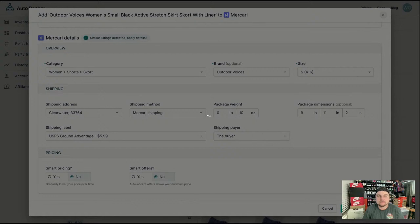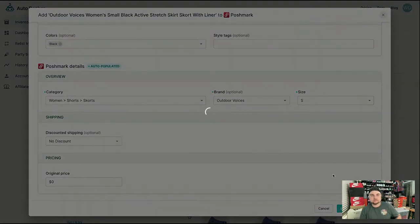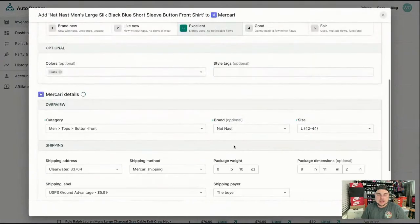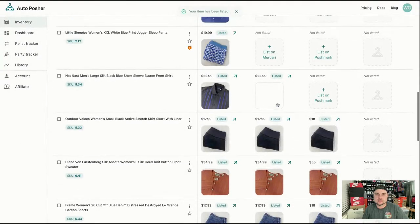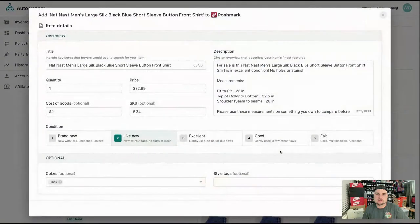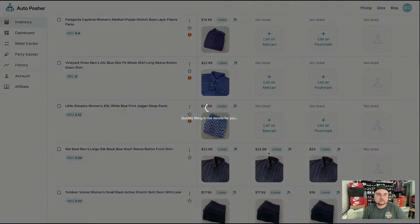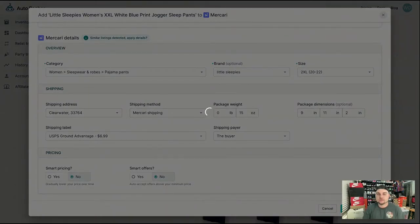That one's listed. Outdoor voices. NatNast, size large — everything's good. How much time are we sitting at? We're at 34 minutes — actually 36 minutes. We started at four minutes so it's taking us 32 minutes to cross-list 77 items, which is basically an item every 30 seconds — which isn't bad at all. If I wouldn't have made those two mistakes it probably would have been even faster. And of course my computer is lagging because I'm on live, so it's slowing me down a bit. But either way, that's pretty good — 30 seconds per cross-list.